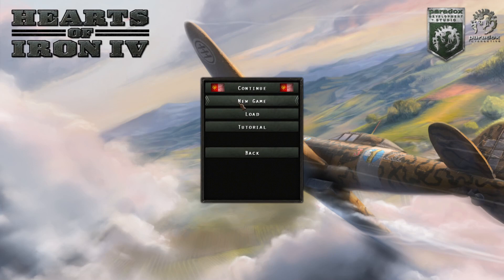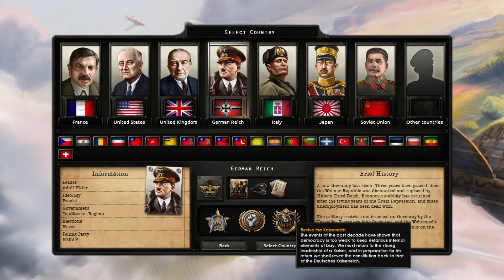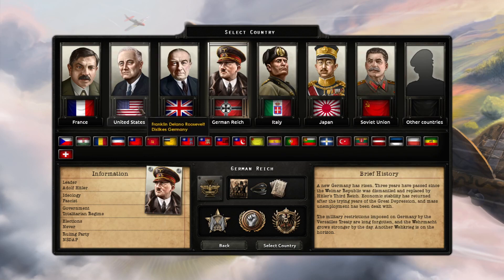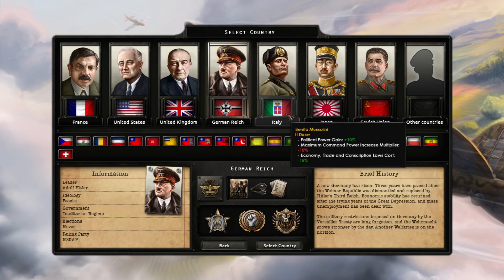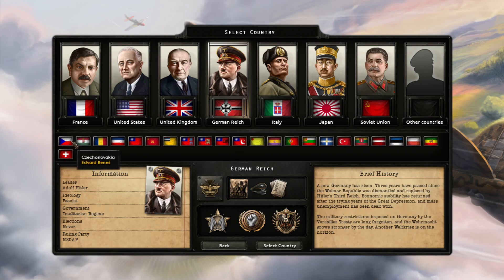Go to single player, new game, and definitely pick 'A Gathering Storm.' Here you have all of the countries you can pick. These are the major countries, however some do not start off as major countries.